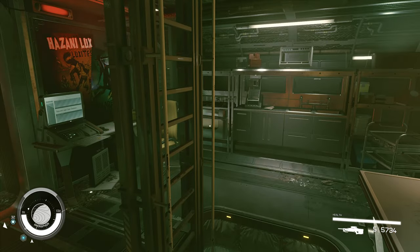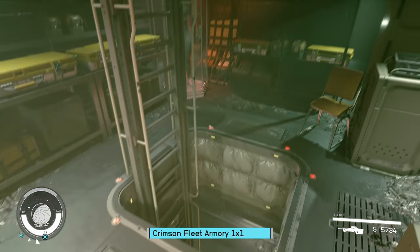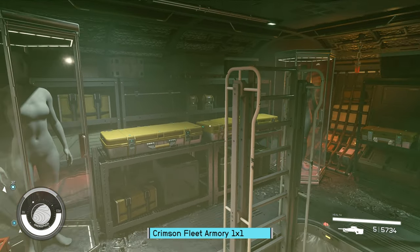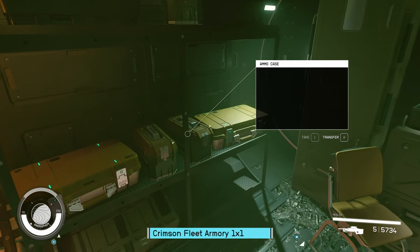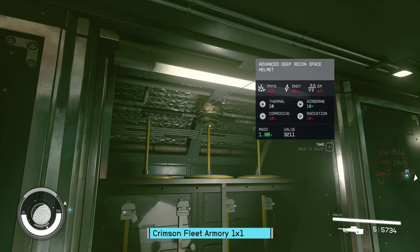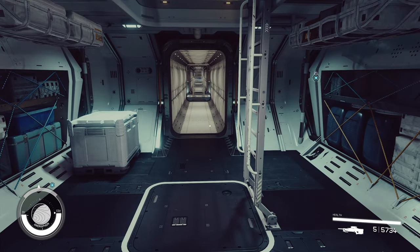Let's go up into the 1x1 Armory — very cool little thing indeed. There is nowhere you're coming into this without causing problems other than the ladder. There's no side that isn't going to lose something cool like the Crimson Fleet sign. These are non-functional, but look at all these cases — there's just so much in this. There will be spacesuits down there, Crimson Fleet spacesuits. By the way, the 1x1 Armory adds 400 cargo to your ship.